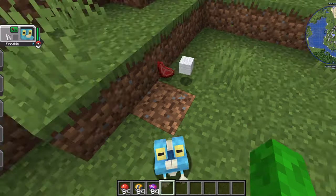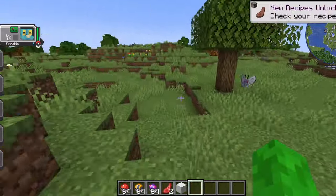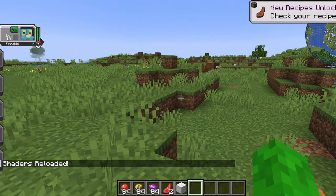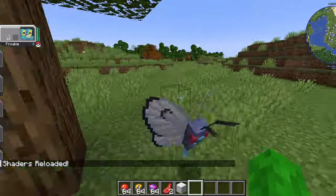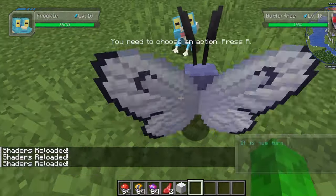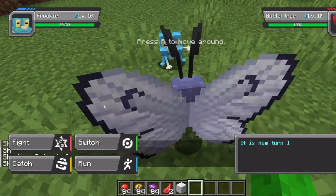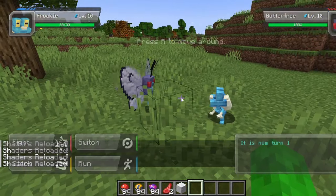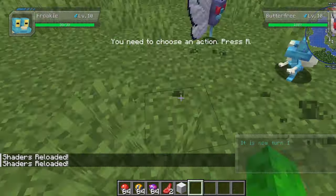Okay, so fight. Let's go with Water Gun. Hey, we got him. And he drops — that's actually really cool that they drop like actual things. Let's fight you. Oh, you can — if you hit R while you're in the battle, you can like run around and watch them. Let's clear out the area.